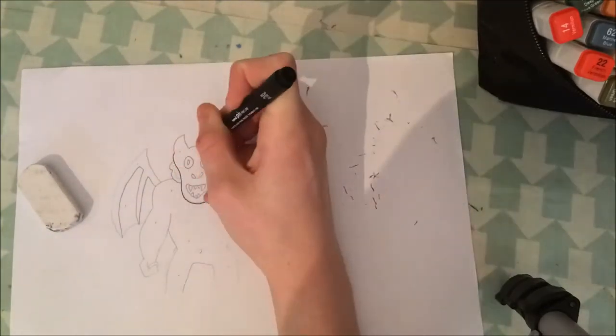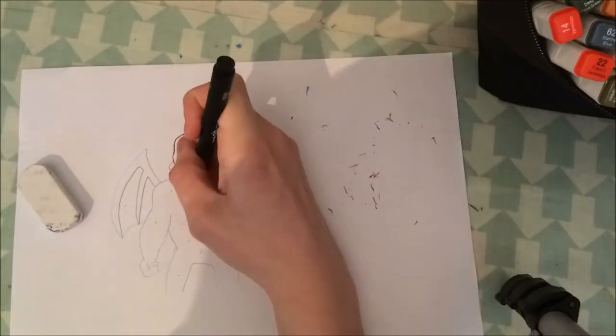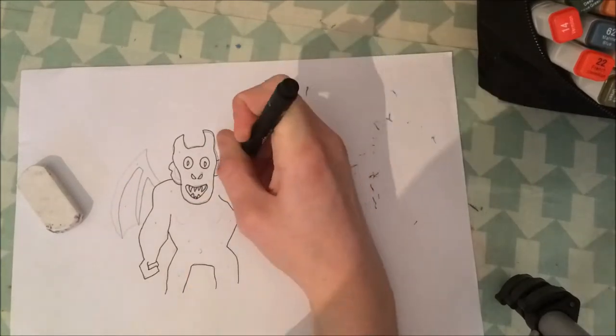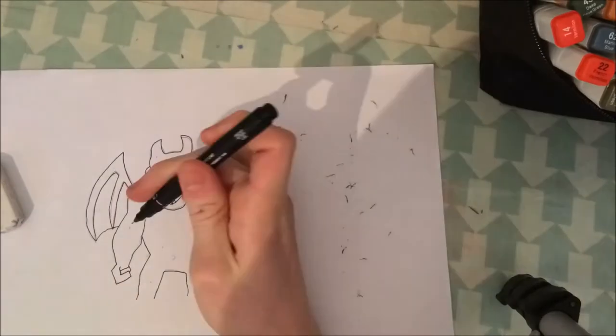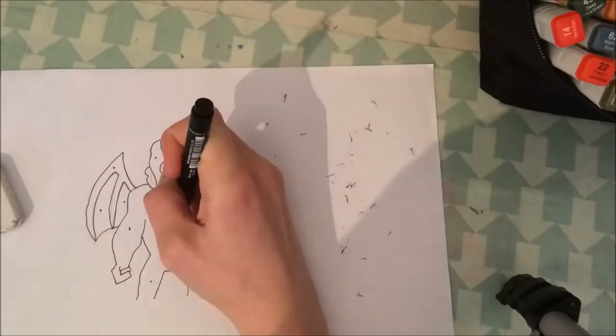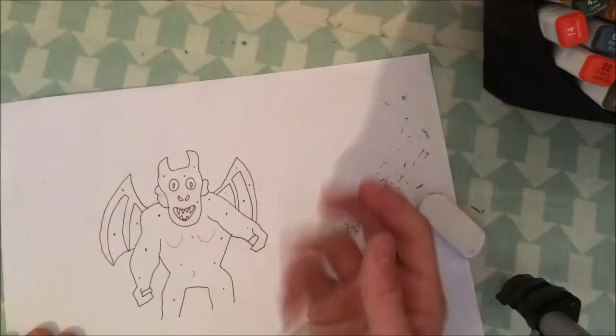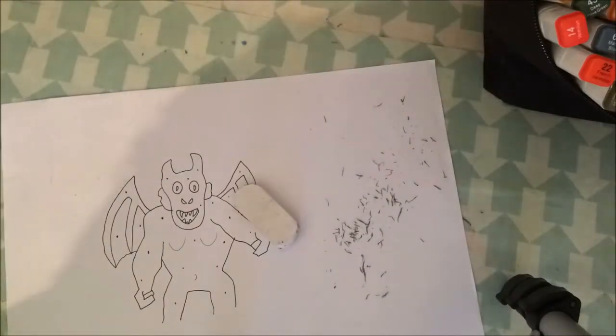I eventually got the hands how I wanted them — hands I find are one of the most difficult things to draw. I'm outlining it now with a fine marker pen, making sure to get all the highlights, all those dots and accents in. Then erasing all of the pencil, because we don't want any of that left in the final image.